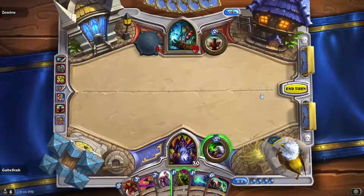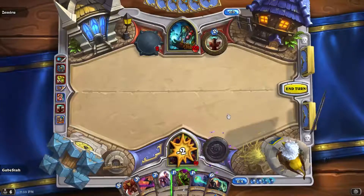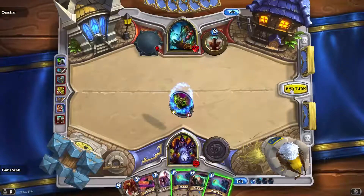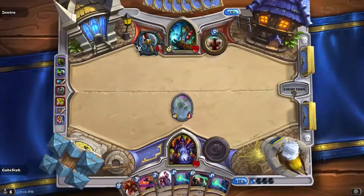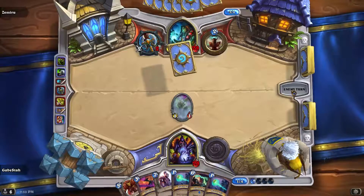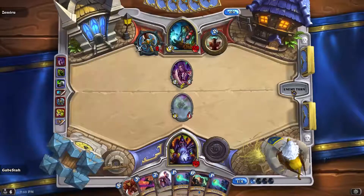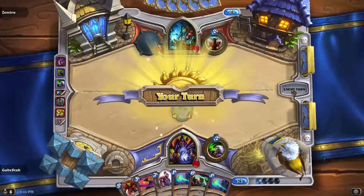We didn't draw anything to play so I will tap and play a Blood Imp by himself, which is normally dangerous but I don't know if he has a Bomber — hopefully not. Then next turn we Venture Co, certainly unless he plays something to Farsight Wolf, which is probably that.